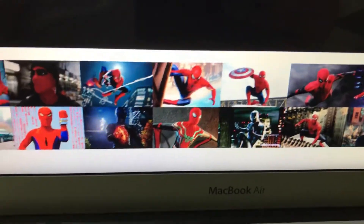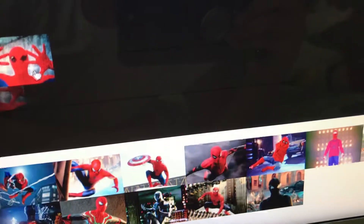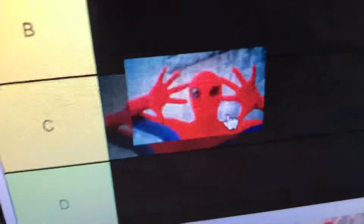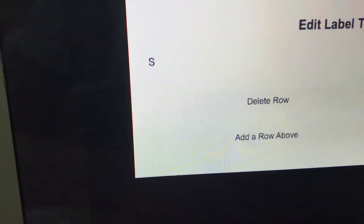Let's get into it. First is the 1977 Spider-Man suit. I don't like the eyes — it's a C. Let me change the S color; I prefer blue.